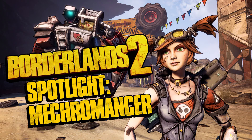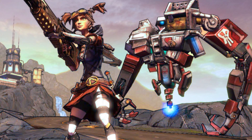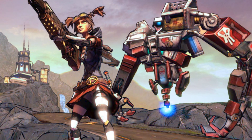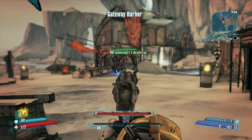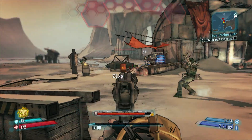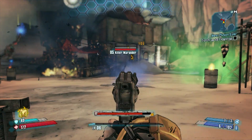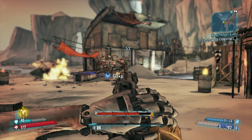Hello everyone, I'm Andrew and this is a Borderlands 2 Spotlight on the Mechromancer. Gage is her name and calling upon a hulking robot pet is her game. Fans of having pets in their games are rejoicing since Gage's special ability is unleashing a hulking robot named Death Trap that melees the crap out of enemies.